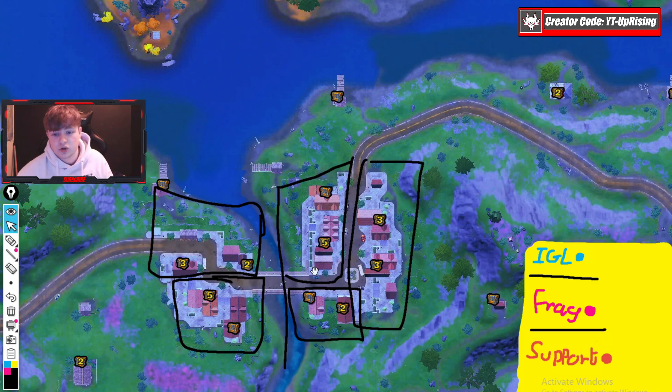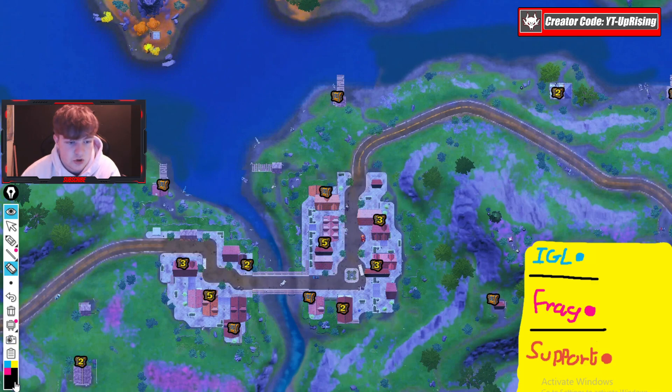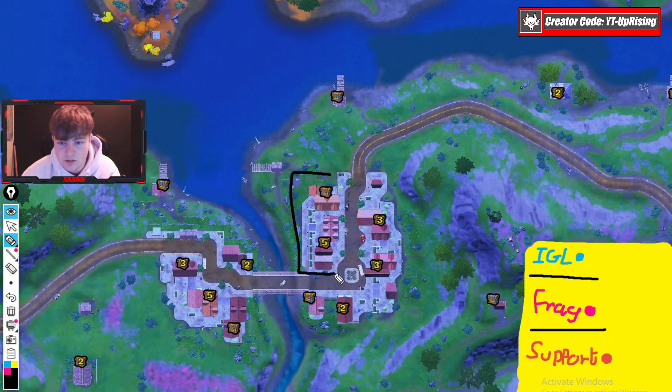First we want to rule out the middle cluster because if you're in there you can get pinched from both sides. If you get up on a roof and try to beam someone below, you can easily get shot in the back. These buildings are also awkward to build on, so this area is ruled out.